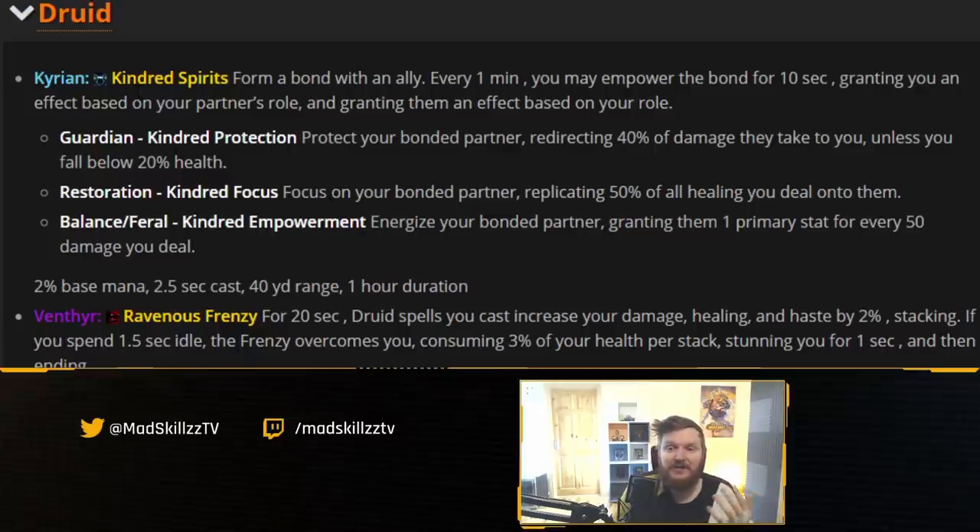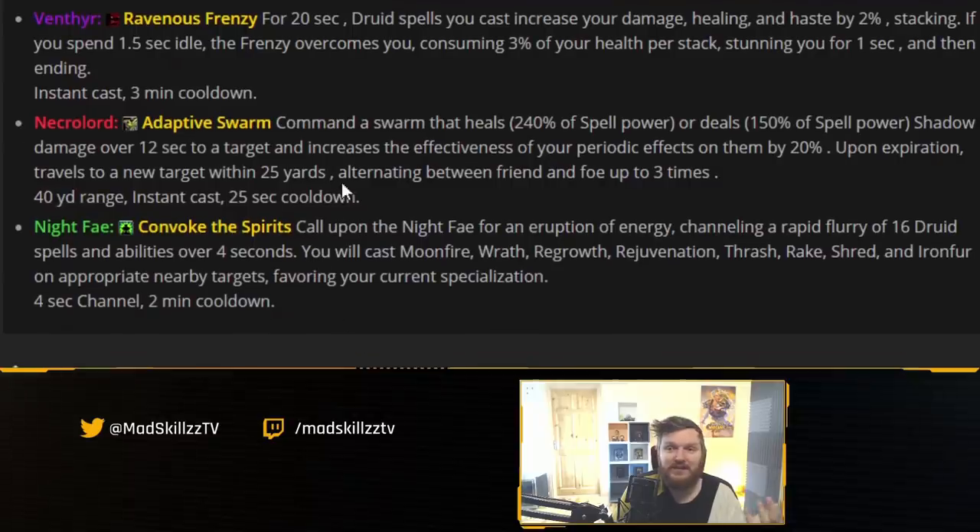In my opinion, this gives healers a lot more choices in terms of when to deal damage or when to heal. Adaptive Swarm is a very good example of this: it heals or deals shadow damage over 12 seconds to a target, increases the effectiveness of your periodic effects on them, and upon expiration travels to a new target within 25 yards, alternating between friend and foe. So it can be viewed as passive DPS.